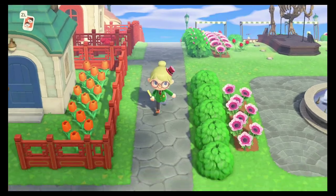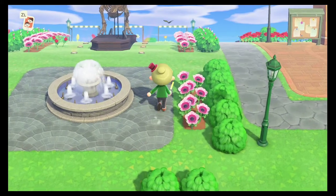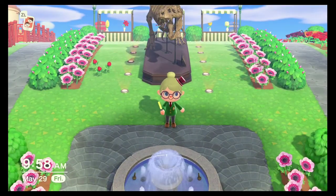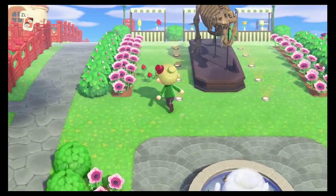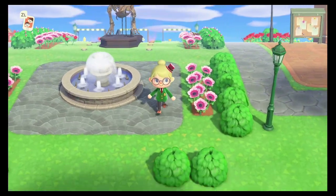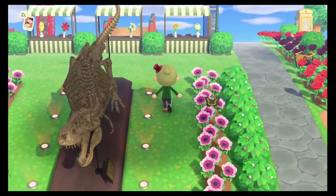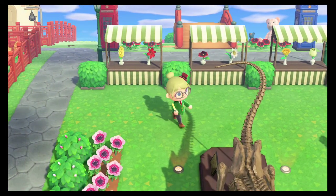Coming right in the front, the first thing you'll notice is our beautiful fountain and T-Rex statue. This is a new fixture in Akalpan — we used to do our breeding of hybrid flowers here. You can see there's a lot of pink wind flowers, but recently there was a wedding on the island so we needed some of those flowers. This has now been repurposed to a bit of a common space, a little walking area with small stalls of flowers — it's a really lovely area.